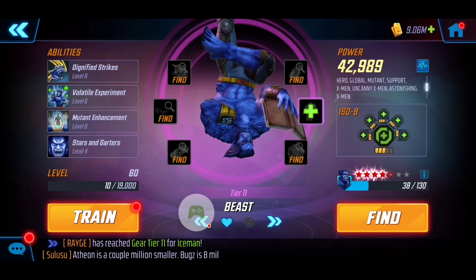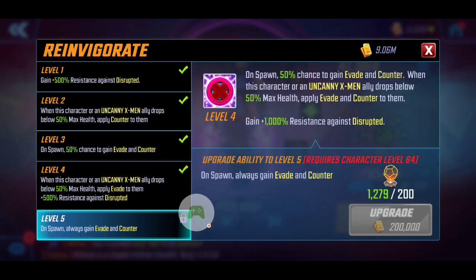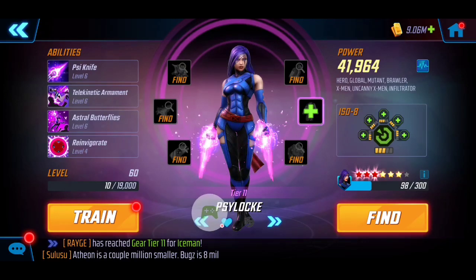Next we have Psylocke — she's really nice for being able to cleanse conditions on our team, and she does provide additional damage. The really nice thing about her is that on her passive she actually protects her X-Men characters when they drop below that 50% health threshold, helping with overall survivability. For her ISO-8 I have Skirmisher so we can mark vulnerability and take advantage of extra damage.